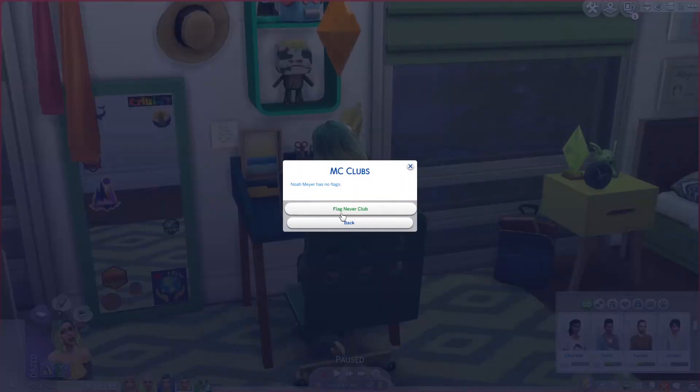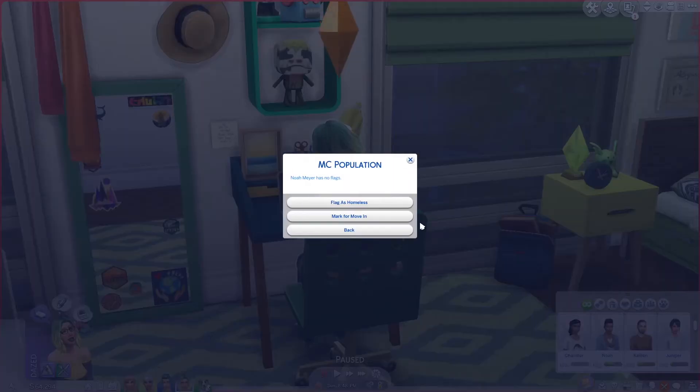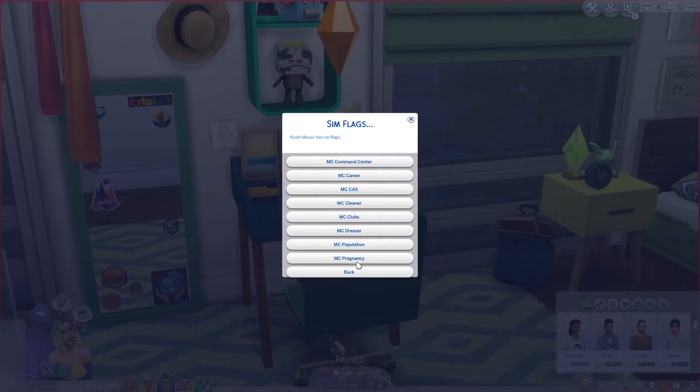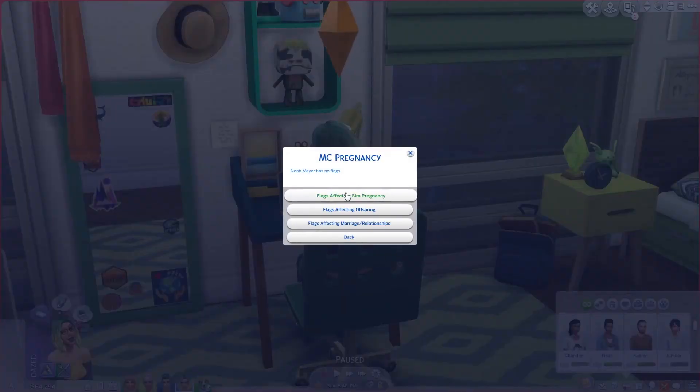There are also club flags — you can flag him to never be part of a club. In the last video we talked about sims randomly joining clubs, so you can prevent that here. Under population, you can flag him as homeless so he'll never move into a home, or you can mark him for move-in so he'll automatically move into a home when there's an available slot.